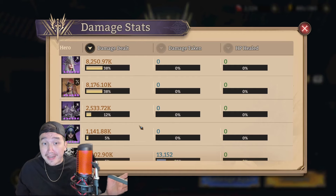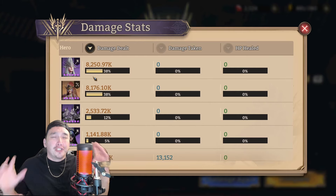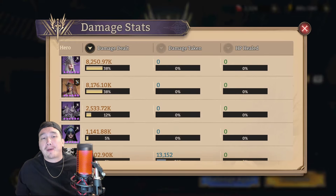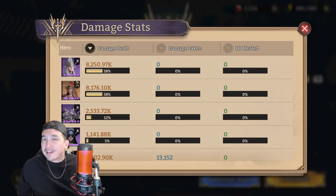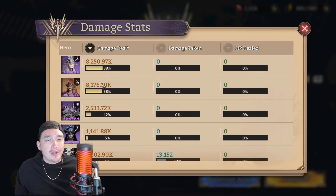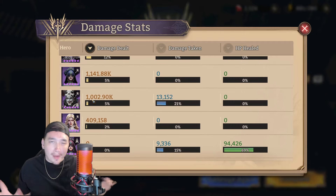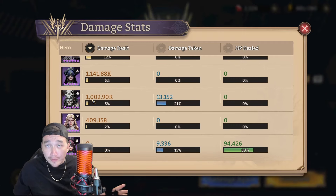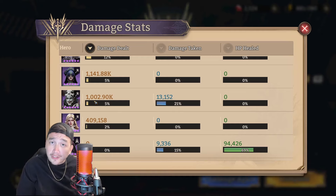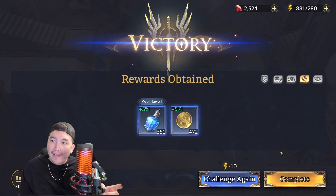Let's go into how I have everyone built and show you guys the damage. Iona is leading the charge - you wouldn't expect anything less. Then Greed was mainly used for his CC's. Then we have Micah - she was taking care of the other side and did her job: 8.1 million damage, look at that! I don't have Abisu in insane gear - I mainly threw her in there for the lord skill and to add a little bit of extra damage.